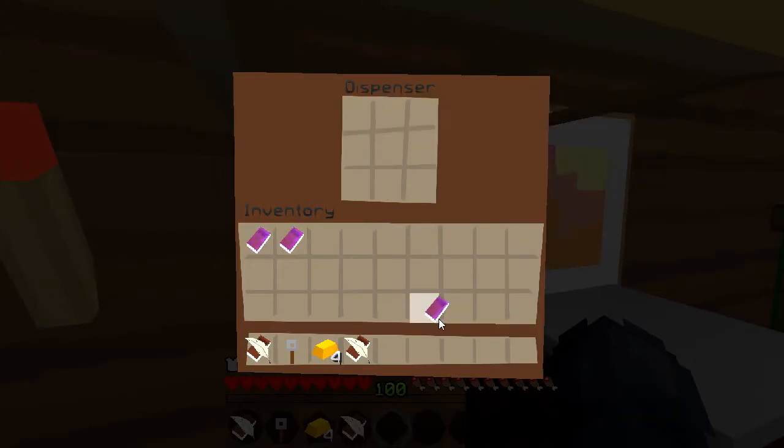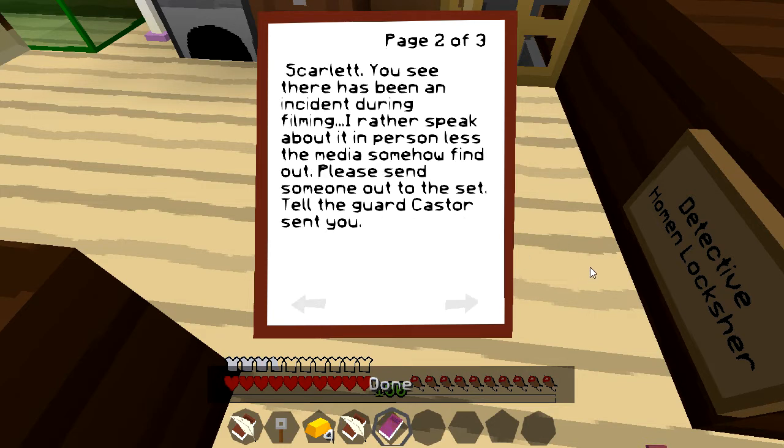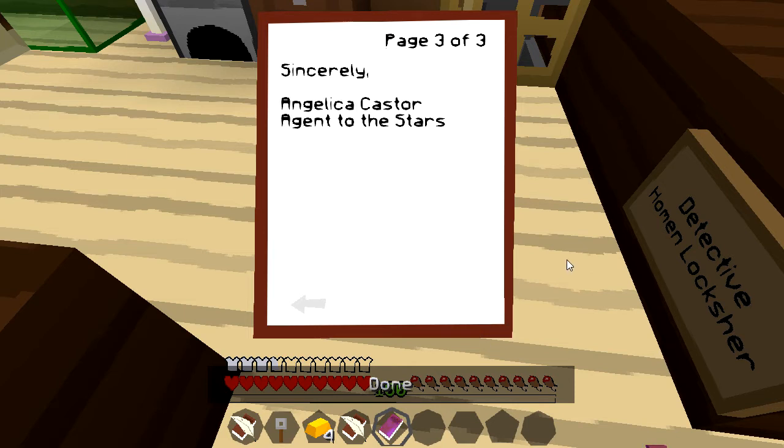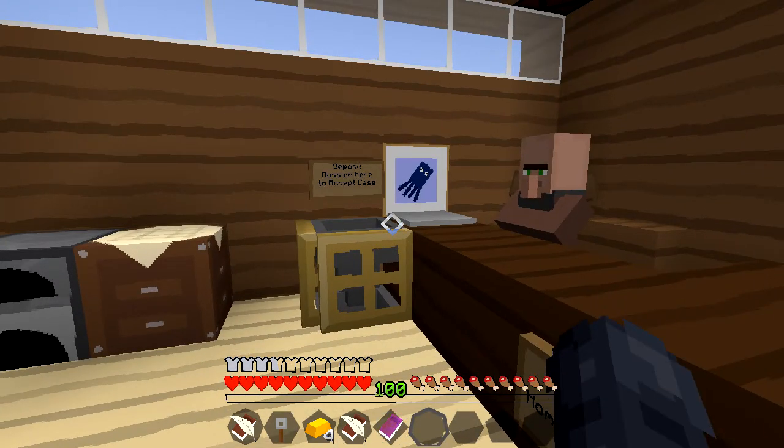I guess this is us — Rookie Planet Dossier. To whom it may concern: Hello, I am Angelica Castor, casting agent to the stars. You may have heard recently about a new movie, 'Rogue Planet,' starring Thomas Jetton and Susanna Scarlet. I am the agent for Susanna Scarlet. There has been an incident during filming — I'd rather speak about it in person unless the media somehow finds out.